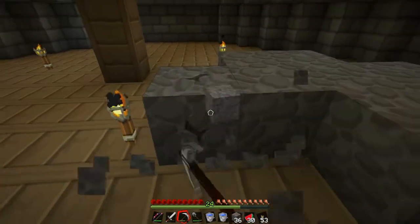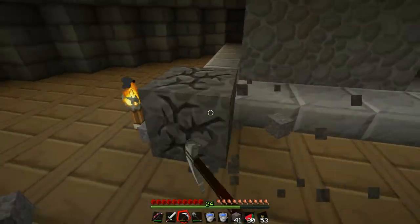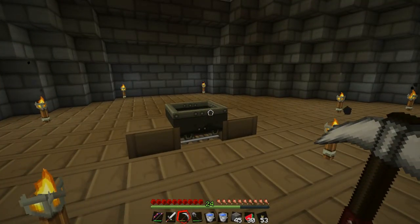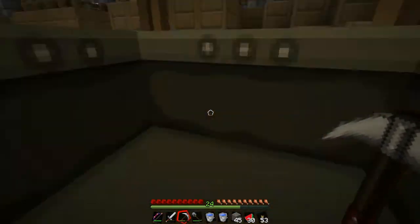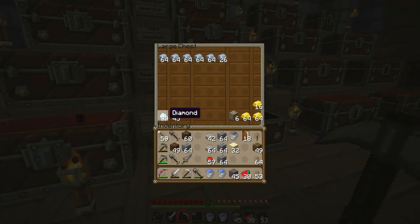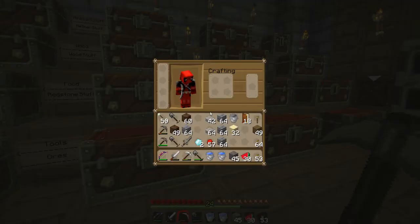Now I've got some obsidian, I can go and build myself an enchanting table. I'm trying to remember the recipe and I can't for the life of me remember it, so I'll pop off into the wiki and look at it. I went and found the recipe — I need two diamonds and four bits of obsidian, plus a book. I'll pop down to my items room and grab those. Two diamonds, a book, and obsidian.